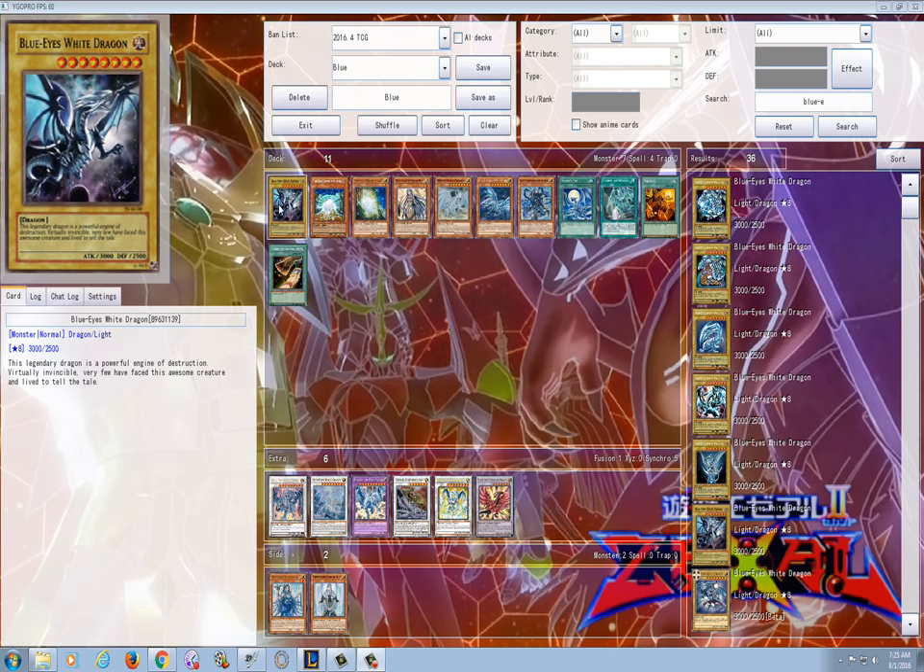The origins of Blue Eyes White Dragon trace back to the beginnings of Yu-Gi-Oh! itself. Released in the first ever booster pack, aptly named Legends of Blue Eyes White Dragon, this makes the card not only one of the oldest in the game but also one of the most iconic. It was pretty much the boss monster of one of the most popular characters in the manga and anime ever, Seto Kaiba, and Blue Eyes is technically the oldest archetype in the game as well.